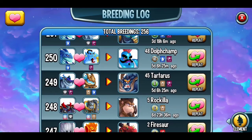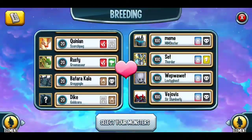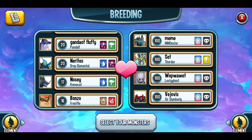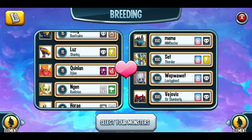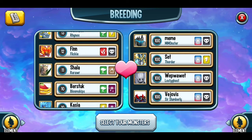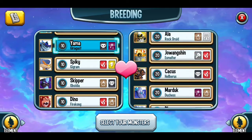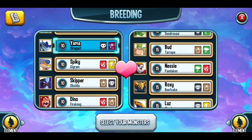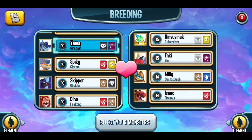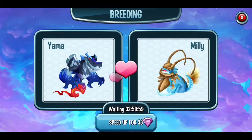So here we go — who we need to breed Tartarus. You need Gear Gassed. Gear Gassed is a dark and magic monster, yep dark and magic. And we go down here — Gaster Squish. Gaster Squish is one of these two monsters.